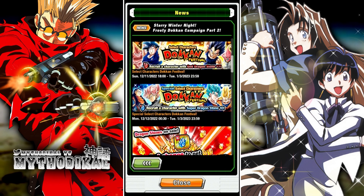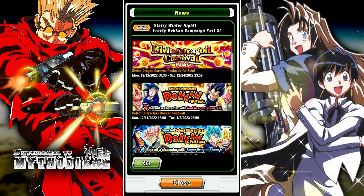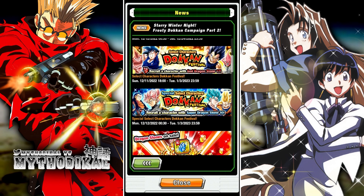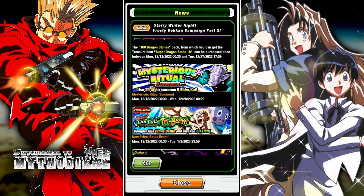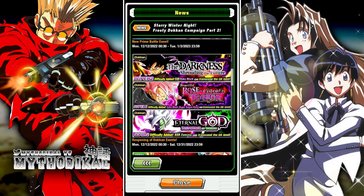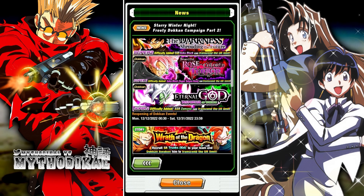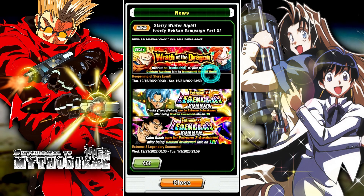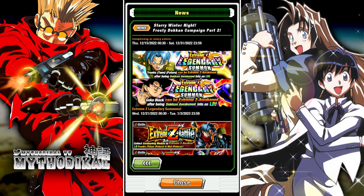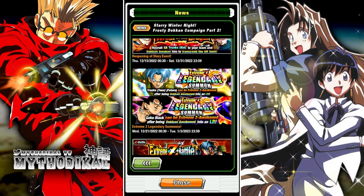With the super dragonstone 10 you can pick a few characters that already have their EZAs out — some older characters, not quite as old as the god dragonstone pool. We also have dragon stone sales, the mysterious ritual summon for elder kai's prime battle LR TN, dokkan events open for all the Goku Blacks and the fusions of Zamasu, and the story event Wrath of the Dragon open in the main rotation.